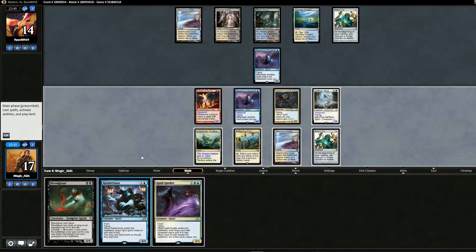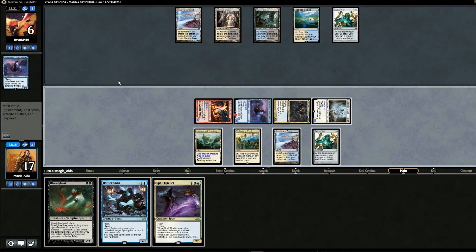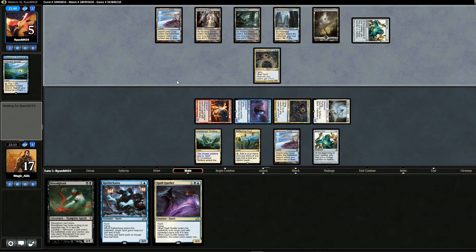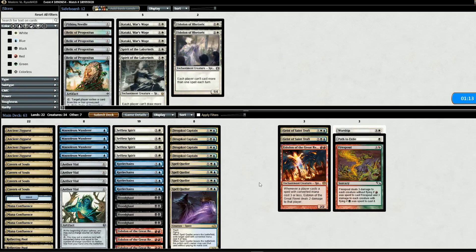We Vial in Selfless Spirit and have Spell Queller ready. We swing in for a lot — opponent blocks suspiciously but no Drogskol. Opponent goes to six. We see if they can get out of this — opponent Vials in Drogskol Captain and attempts Phantasmal Image — we Spell Quell it and opponent concedes. Spirits versus spirits! Going to game two, we swap one Island and two Geist of Saint Traft for one Worship, one Path to Exile, and one Fire Spout.